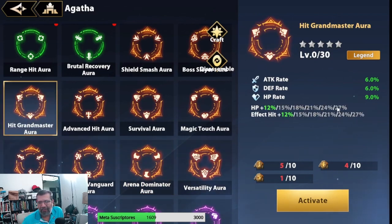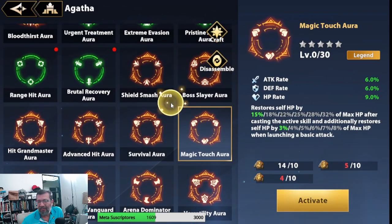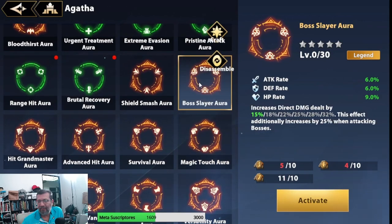This one could also work because it gives a huge chunk of extra HP — 27% more HP can be a significant boost. I wouldn't rule it out. And this one, though it's more useful for bosses, also grants 32% more direct damage, so that's also quite strong.